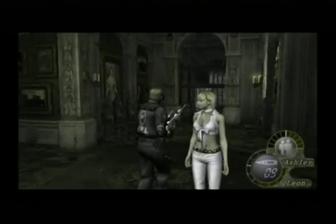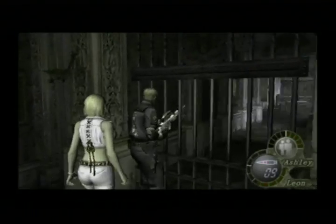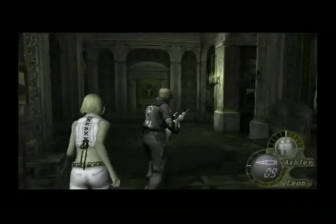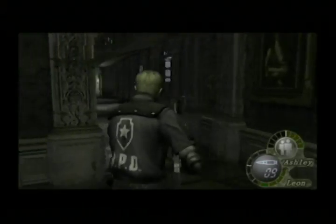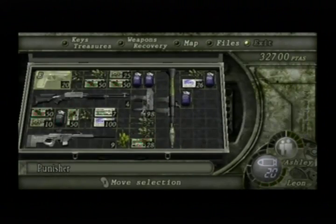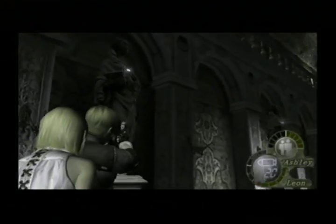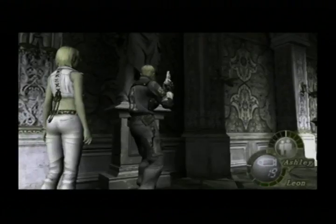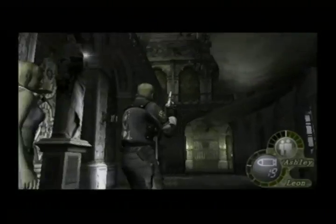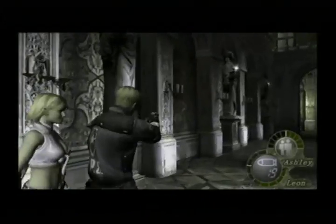We've got a couple of options as to where to go. There's this door here — it's locked, obviously, we need to get it unlocked. If we go straight ahead, we'll go through these cupboards. This freaked me out — I was like 100% sure I was going to get attacked, and you will later on in the game, but we're just going to go ahead and take this treasure that's in here now. The architecture in this place is so unique.